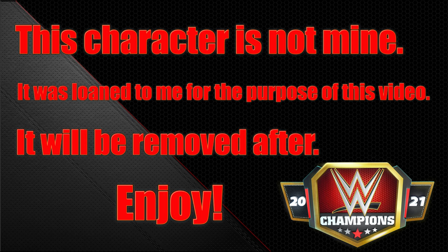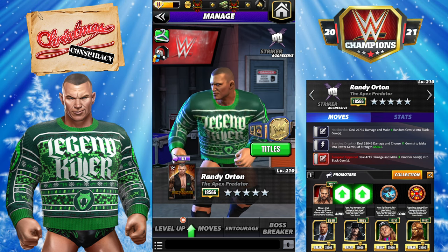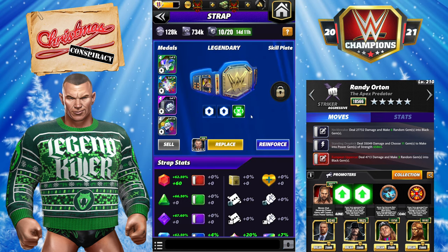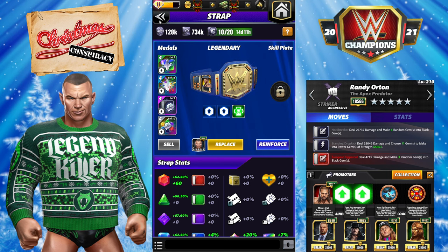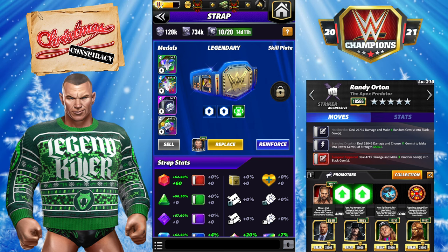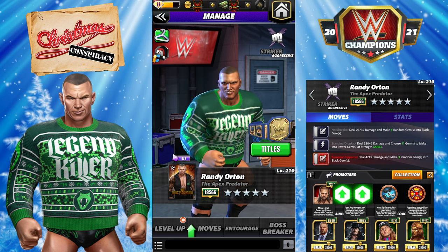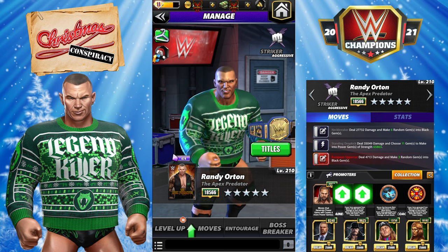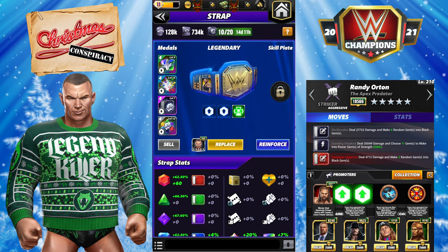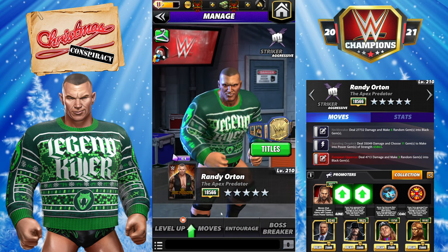Hey everyone, Merix here bringing you another video. This one is going to be on Randy Orton with sweater gear. I don't have the sweater, but this is my Randy Orton at five-star silver. This is my strap. I don't have the skill plate unlocked. I'm going to have two builds for you, and then I'm going to do a third one. His strap is nothing exciting — just double fury right now.